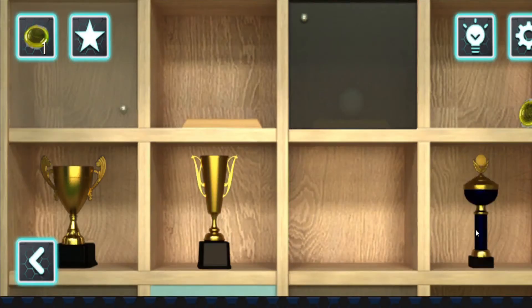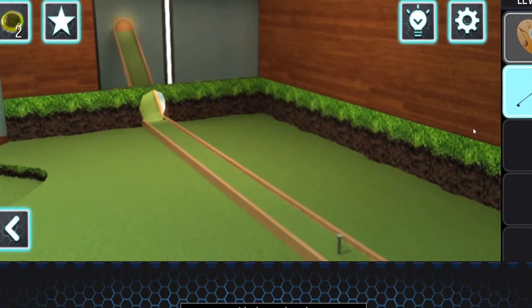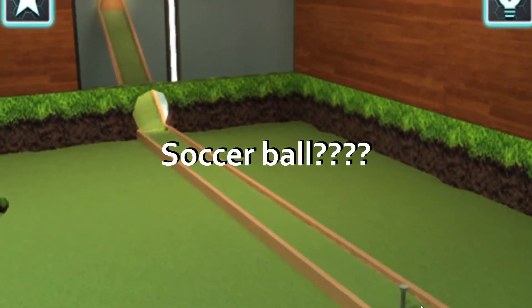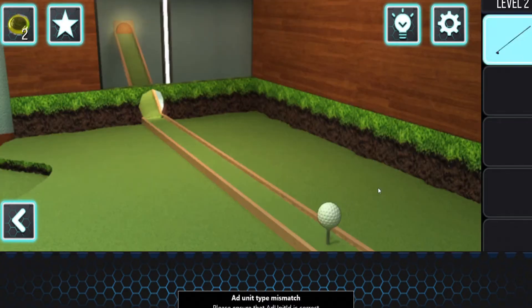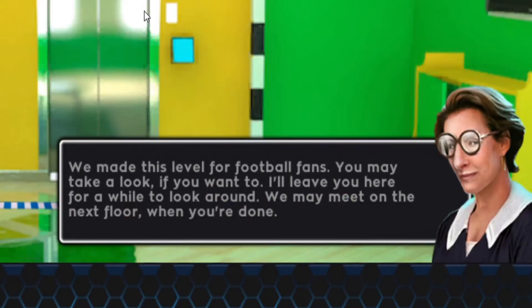There's an elevator on a wall and a bunch of golf equipment all over the place. I have to move these around. I have a golf club - I assume I need to get a soccer ball all the way in here. Thick, bob, skinny, oval, oval. I thought I didn't make it in - we made it! This level was made for football teams.